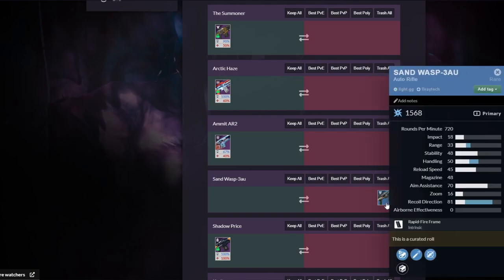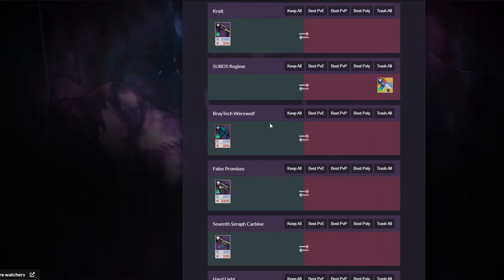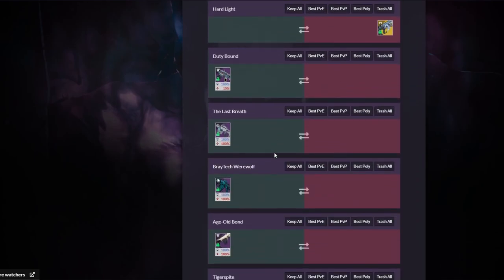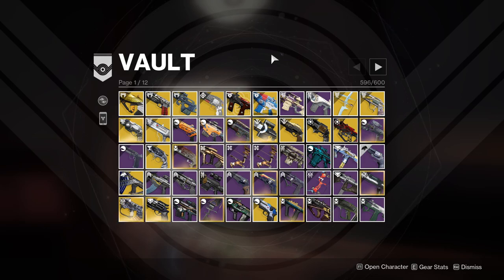I don't know why I have a blue — that's a bizarre thing. It's easy to see I have a lot of auto rifles and I don't need this many. Here is the vault — my count has gone up. It was 501 on Destiny Recipes and now it's 596 because I've moved every single item from all my characters' inventories into the vault. Being four off capacity is very concerning, so I'm going page by page deleting everything I don't use anymore.